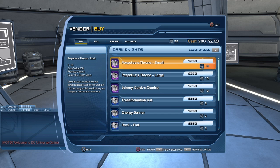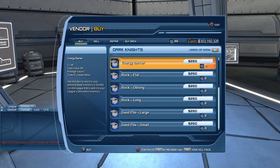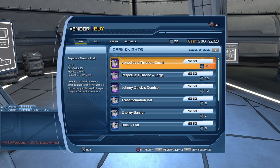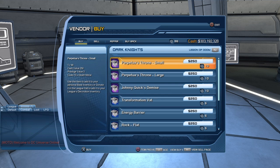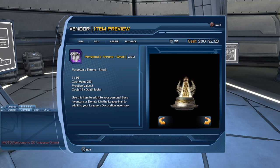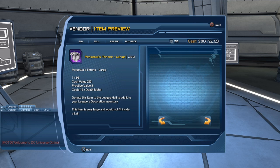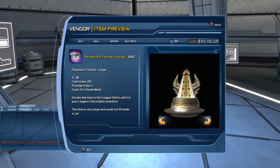So let's go to the Dark Knights. These are the new base items that have been added to the vendor. You can see they cost Death Metal Coins — some cost 10 Death Metal Coins, some cost 5. Let's take a quick look. We have the Perpetuator's Throne; there's a small and a large version. Here you can see the small version.